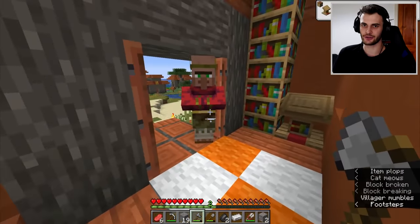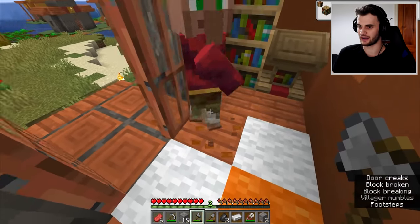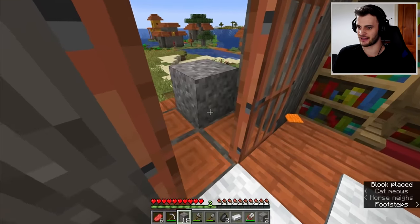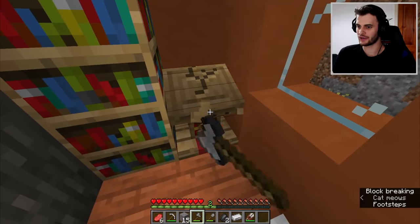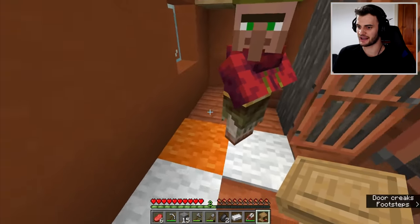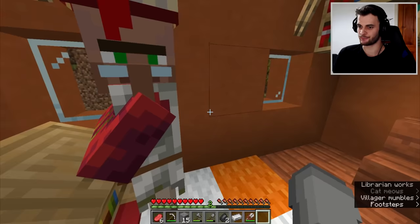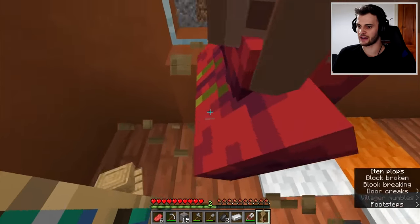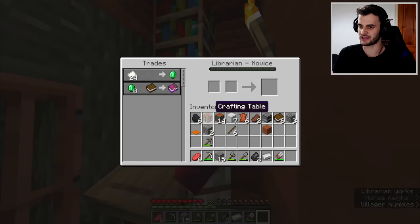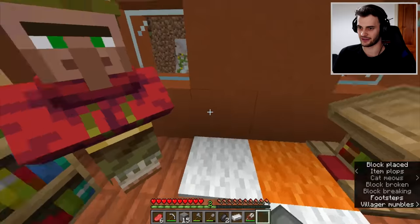There's a villager trying to get in — if you break the carpet he can get through. Now all I have to do is keep breaking and replacing the lectern until I get the Protection IV trade that I want. It can take a little bit of time — you can get any book basically, so we'll just keep going. Sometimes it takes five minutes, sometimes ten minutes, sometimes longer.